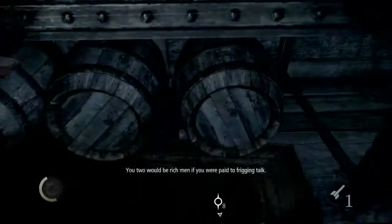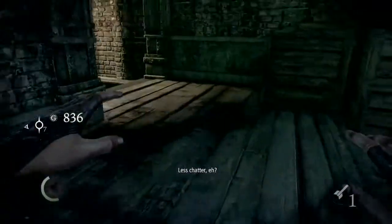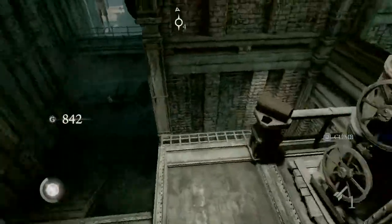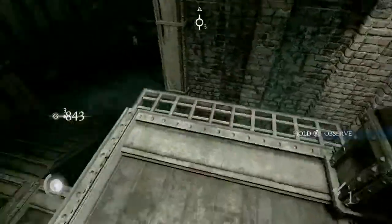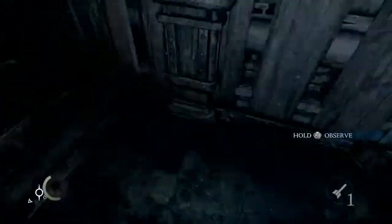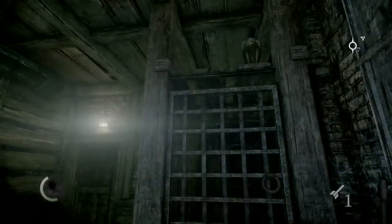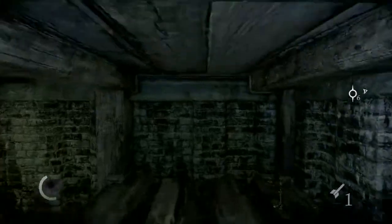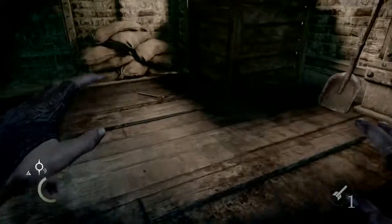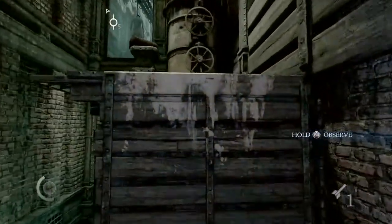We're going to grab these drawers before we move along, grab this bell, grab this purse, grab that food. I don't remember if there's any loot in here, so bear with me — ah yes, there it is. And hey look at that, I'm full on food. I should have sold some food when I was at Basso.